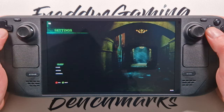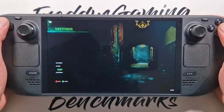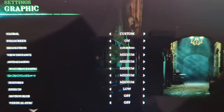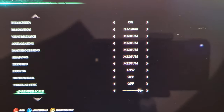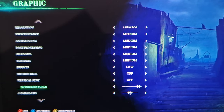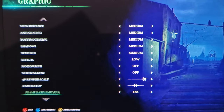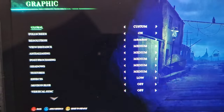Options: sound and music off, perfect. Graphics: custom, full screen, 800p, all medium effects, low motion, forcing off. Dynamic render upscale is maximum, camera fold is medium, frame rate limit 200.